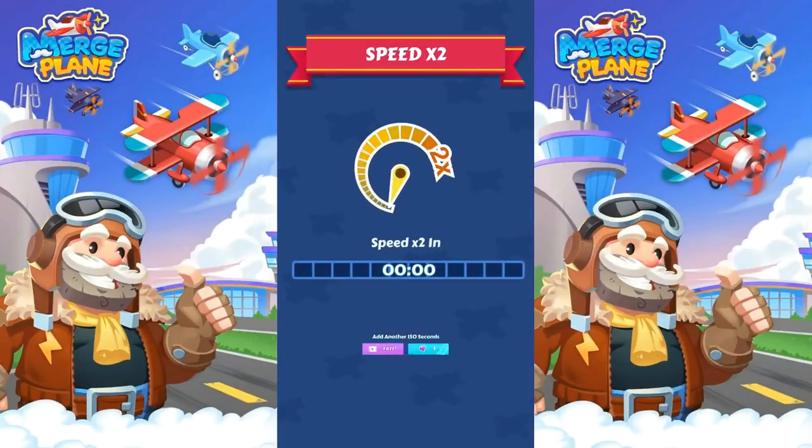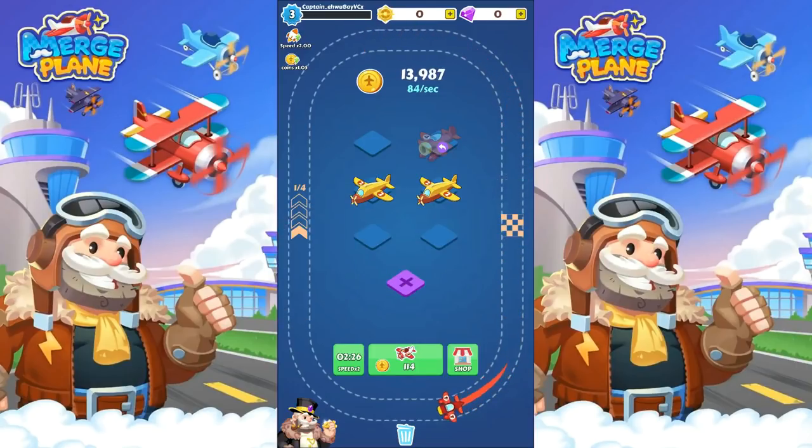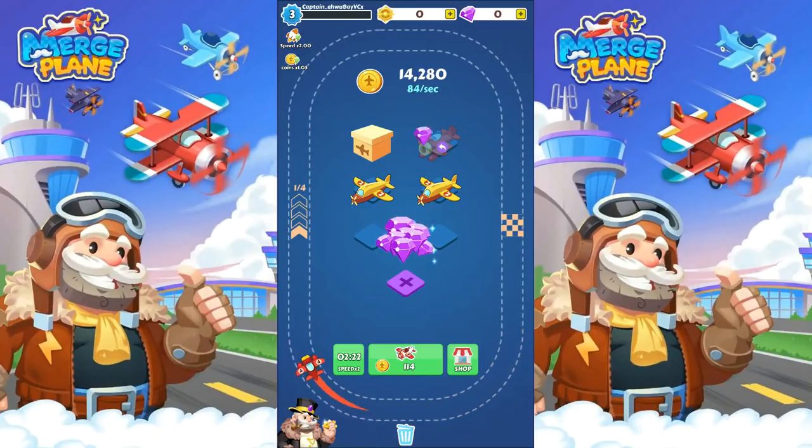What am I doing here? Speed times 2. Well, there go my diamonds. You're not going to let me do the free thing? No? I'm going to spend my diamonds — easy come, easy go, right? Speed times 2. Congratulations. Oh — I get them back now? You teases.